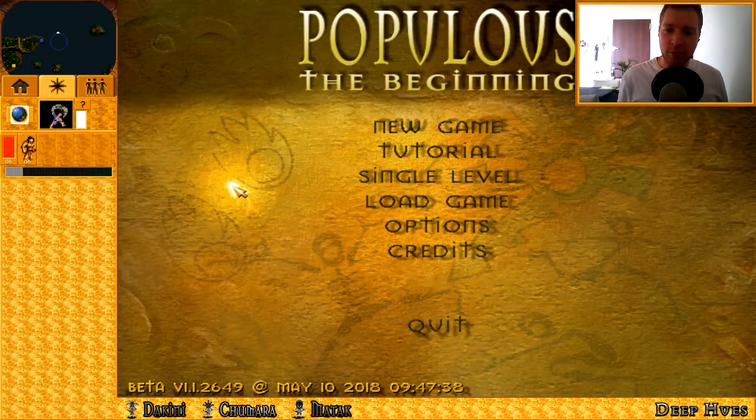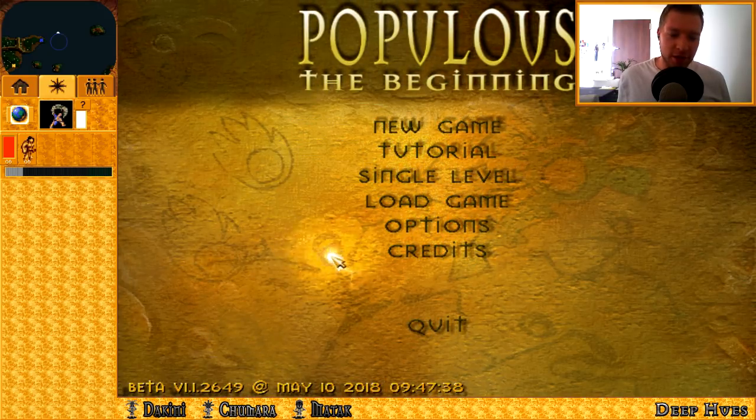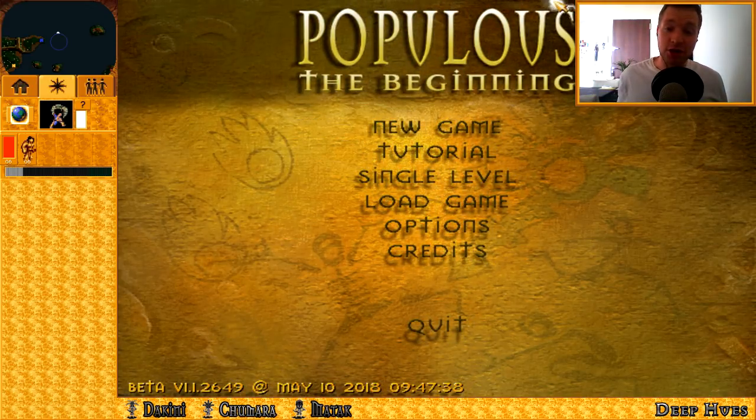Hello Wildman, and those of you who may not be Wildman yet. This is the Populous beta version — it's like Populous 3.5, beta version 1.1.2649, made on 10/01/8, and this is the most recent update. There is a more actual recent update — I did ask Toxicity for it but he's busy playing League of Legends right now, so he can't respond.